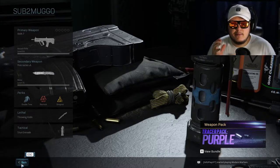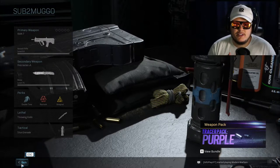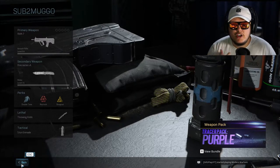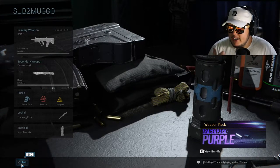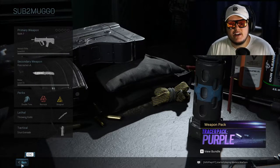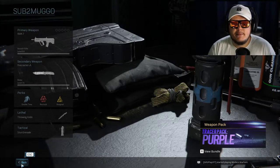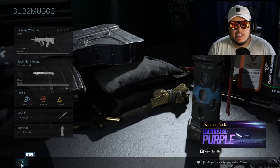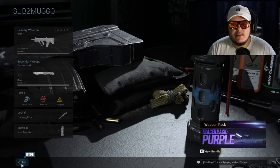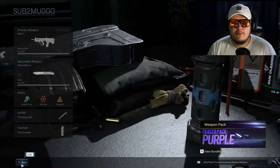There's a Discord Creates My Class channel. I'm gonna clear it out as soon as I'm done recording, so by the time you watch this it'll be cleared and you can go in and put the class you want me to use. The class that gets the most Edgar face reactions is the class I pick. You can also upvote someone else's funny or great class suggestion to help them out.